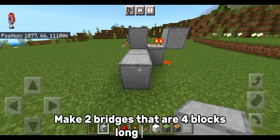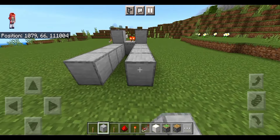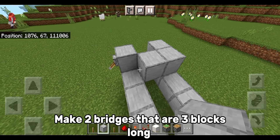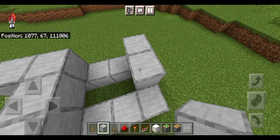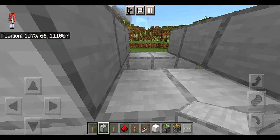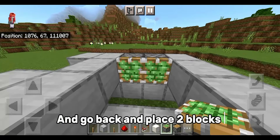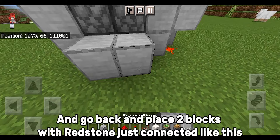Make two bridges that are four blocks long here. Make two bridges that are three blocks long. Place two sticky pistons and go back and place two blocks with redstone just connected like this.